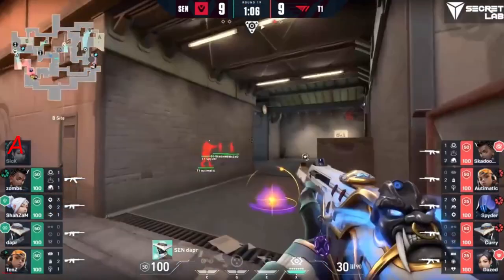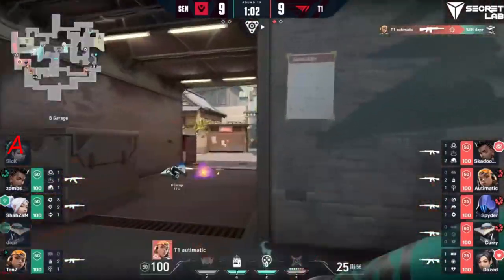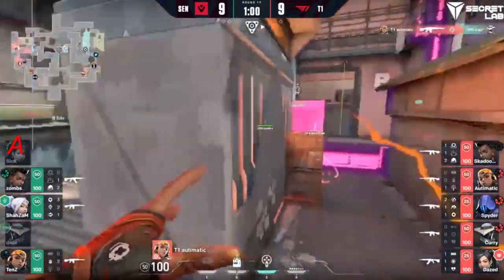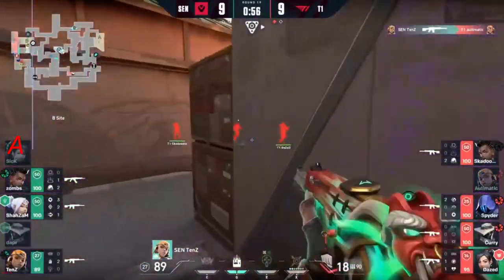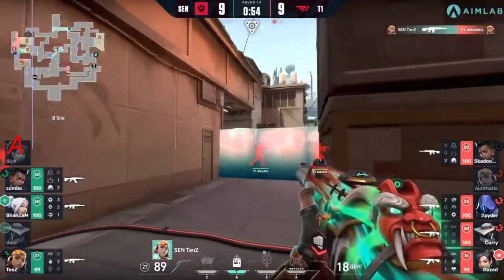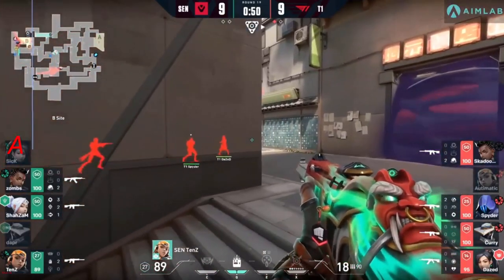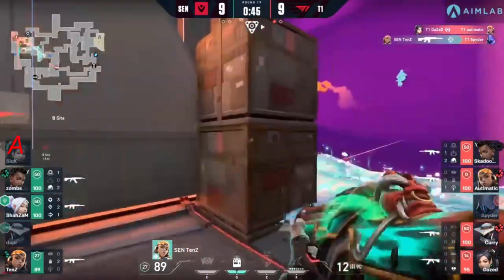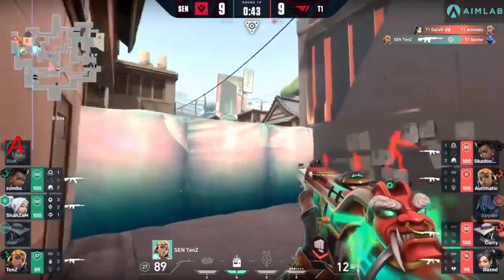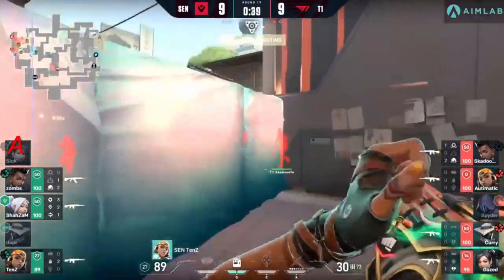Dapper gets a bit aggressive here but also punished. Automatic finds the kill. Cosmic divide will come through. Tens down low finds the first — able to avoid the gravity well. The barrier orb gets reinforced but tens could technically pop himself over if he wants to make that play. Doesn't even need to — finds the kill. Resurrection will come through but tens has done more than enough to stall this plant.